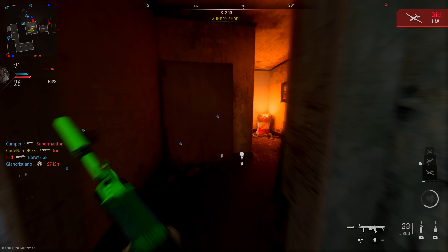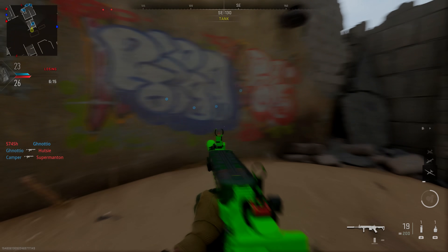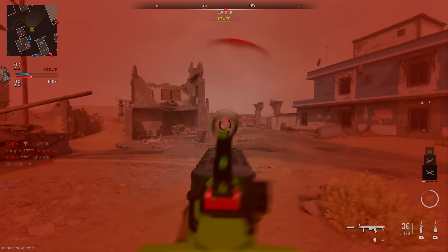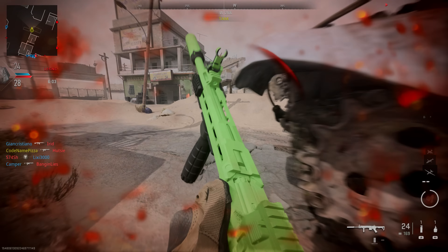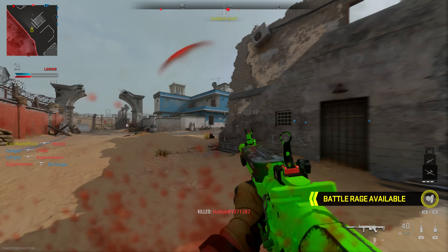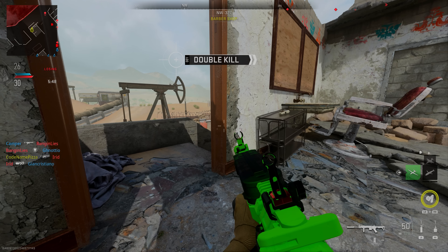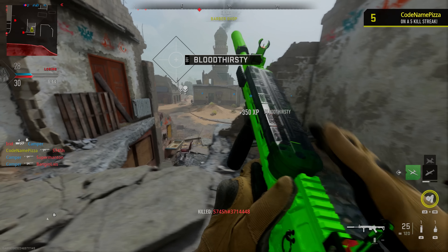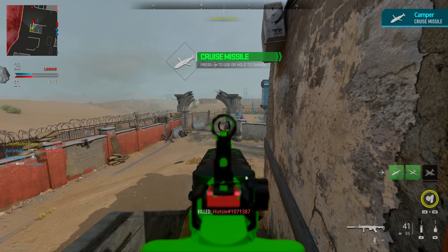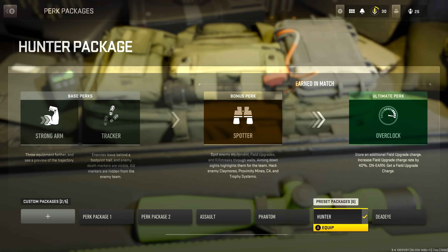There are my top five overpowered weapons currently in Modern Warfare 2. For all of these classes, I've basically been using the same tactical, lethal, and perk packages. The DDoS field upgrade from the default class is incredible, but it takes so long to unlock, so just go with whatever suits you — whether that's deployable cover, a trophy system for domination, or a portable radar if you're more of a camper. In the tactical slot, I normally run flash grenades, and when I hit level 46 I'll be using the snapshot grenade. In the lethal slot I always run frag grenades so I can cook them and get the kill when I need to.